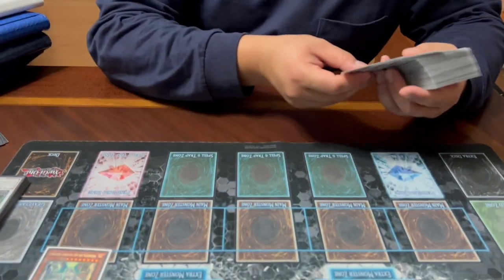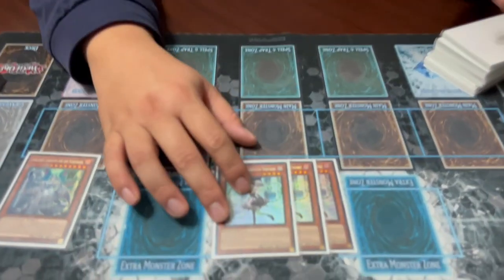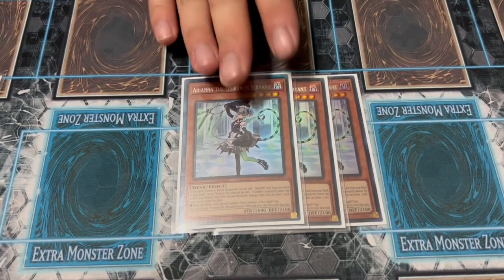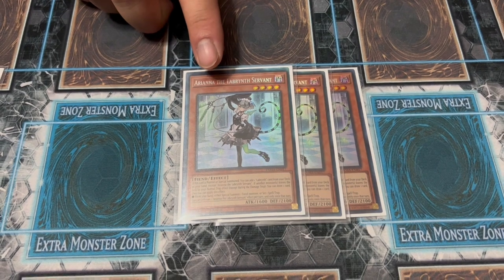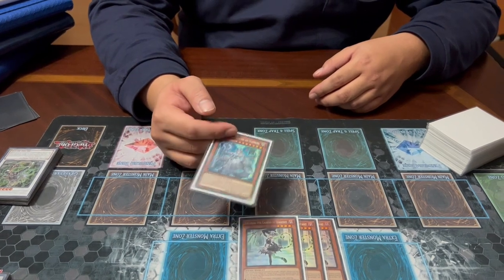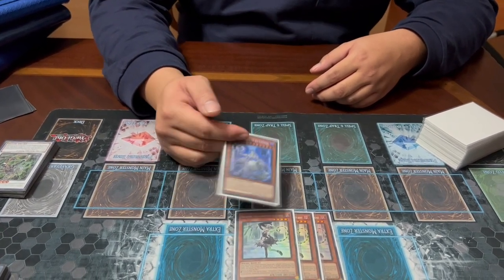Next we have three Ariana the Labyrinth Servant — couldn't find these in German. Ariana has two effects: on summon it searches for a labyrinth card from your deck — this is like Stratos or better. If a trap monster would leave the field by a normal trap, you can draw a card and then special summon a fiend from your hand or set a trap card from your hand to the field. You can only use one of those two effects per turn, but you're mostly using the search effect on your turn and the draw/special on your opponent's turn. This helps unbrick Lovely Labyrinth if you ever open it, since she doesn't have a way to bring herself out.